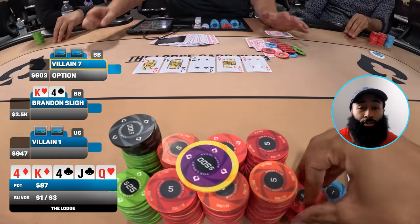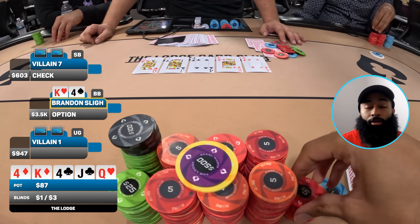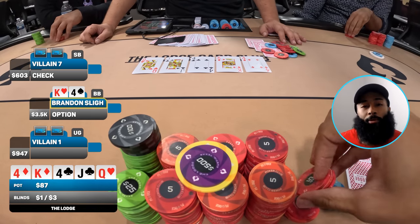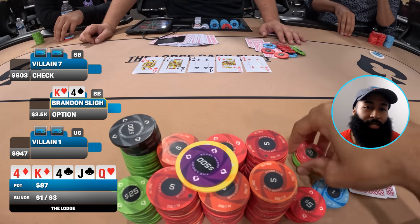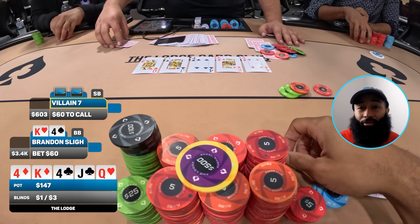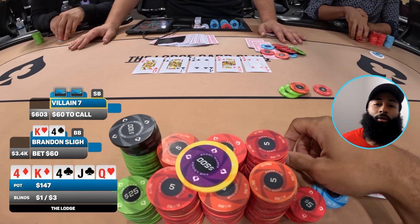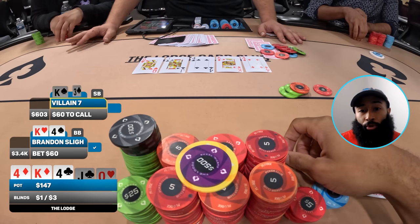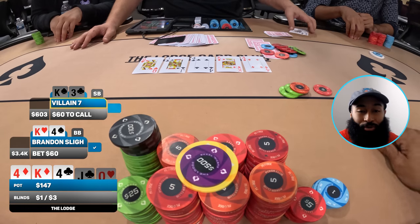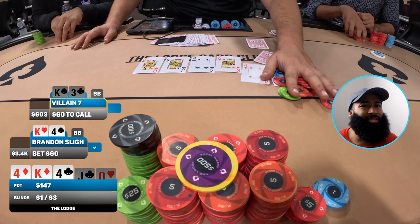Under-the-gun comes along with the call and cutoff folds. We go to the river and it comes the queen of hearts. Still feeling pretty good. Unfortunately small blind checks — looks like I have to do the betting myself. I grab chips and make it 60 to go. Under-the-gun folds and small blind goes into the tank for about 30 seconds to a minute. They eventually fold face up showing king-three offsuit.